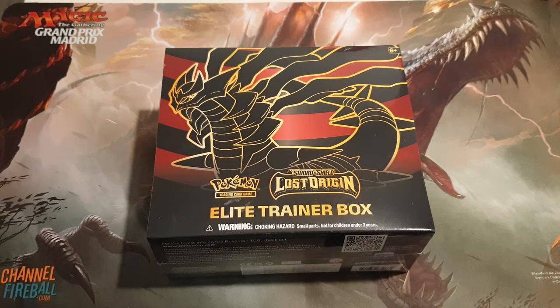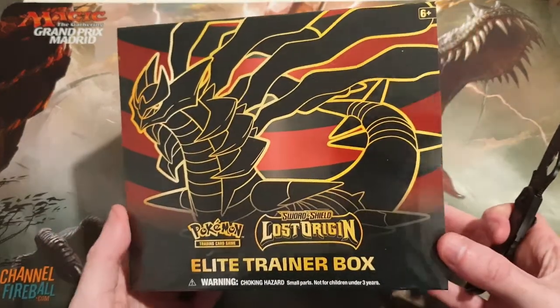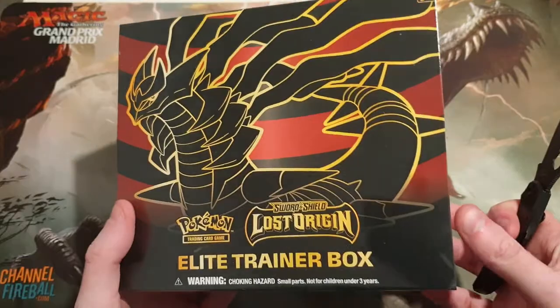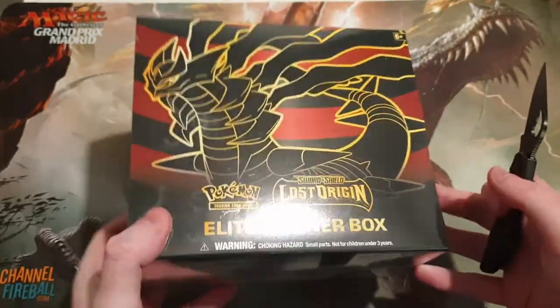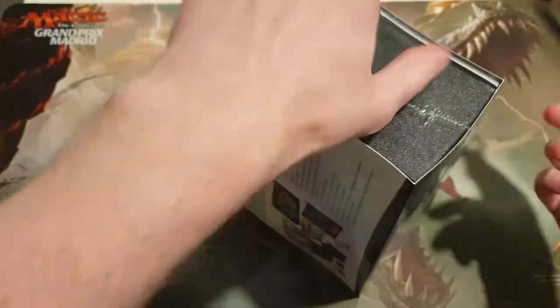Hi guys, it's Matthew here and welcome back to another YouTube video. So today guys, we're going to be opening a Sword and Shield Lost Origin Elite Trainer box. Super excited — it's the newest set of Pokemon. Let's dig in. Hopefully we can get some cool new cards.